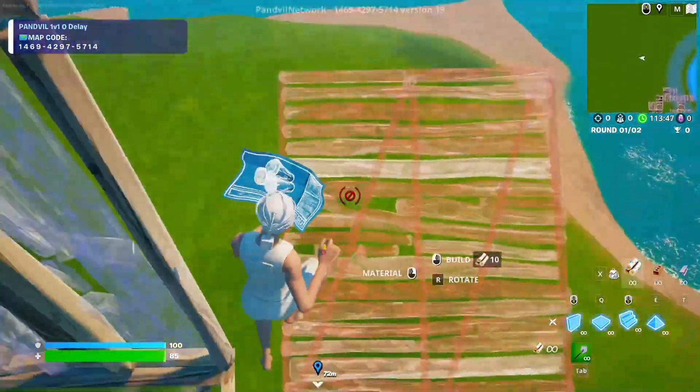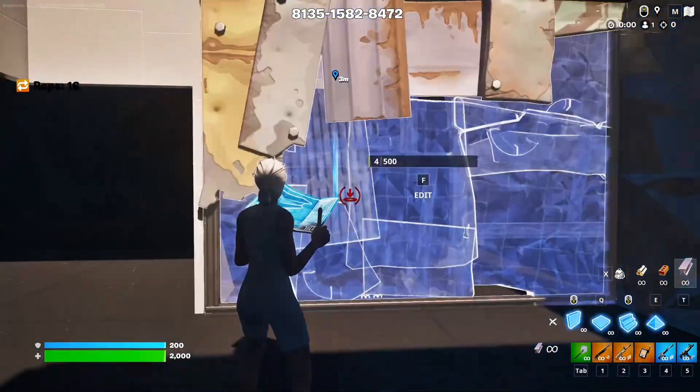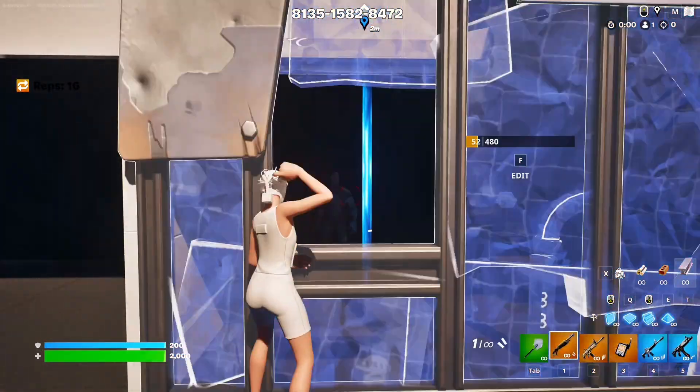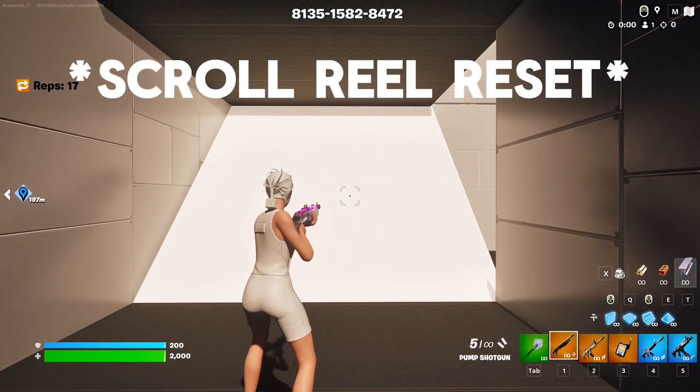My friend Ryan put me onto this practice map — it's pretty good, the map code is on screen. This is the first 10 minutes on the map and I wasn't doing too good. But when I switched editing to scroll wheel, it was actually pretty good.